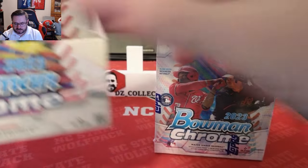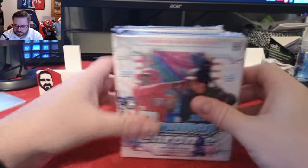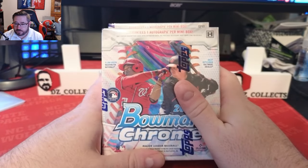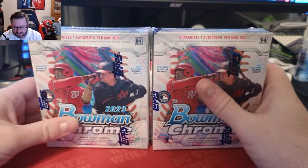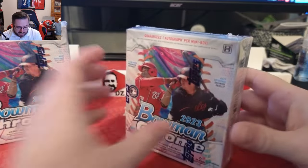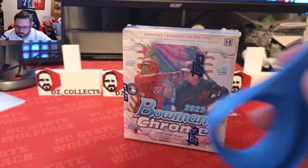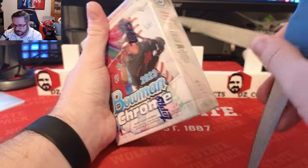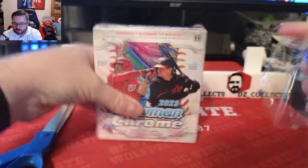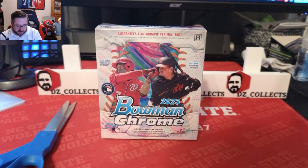The boxes on pre-sale originally through Topps were like $250. My LCS had them for $309; today Blowout Cards has them at $350. Shoutout to Cardiax and Apex in North Carolina — really cool card shop, really friendly great people. We went with box number three because box number three is good luck and usually pulls us some bangers.